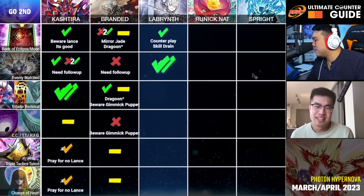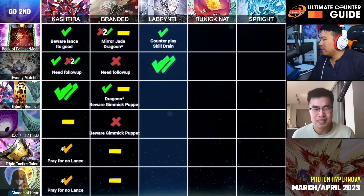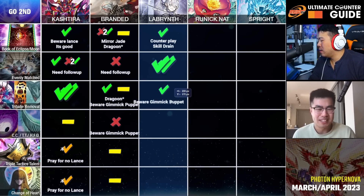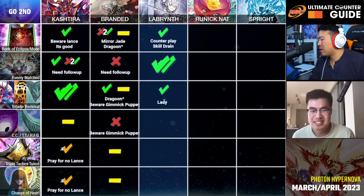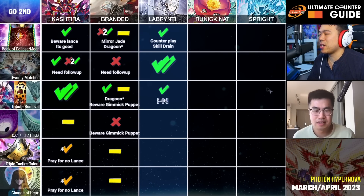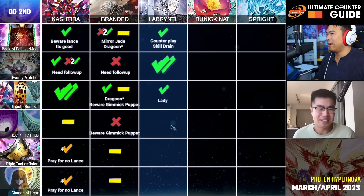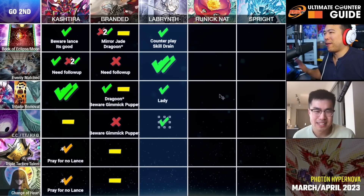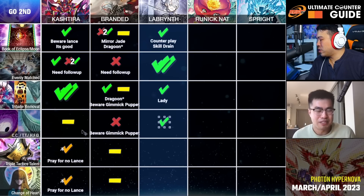Tribute removal against Labyrinth — it's playable. You can tribute off the Big Lady that can't be targeted or destroyed by card effects while they control set cards. It kills Lady and that itself is pretty good, especially when we lower her attack since her stats are really, really high. Especially under Skill Drain — you're just staring at her like, 'I have nothing.' Back row removal — I'll just put a check. It's a back row deck, back row removal is self-explanatory. You can also chain block Lady with Cosmic Cyclone, so it's a lot of value.